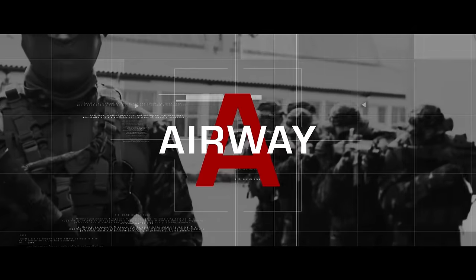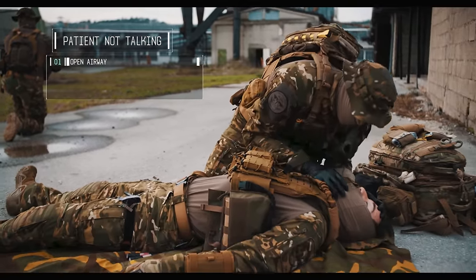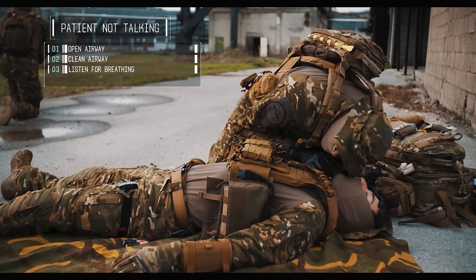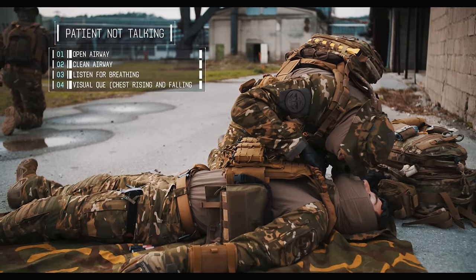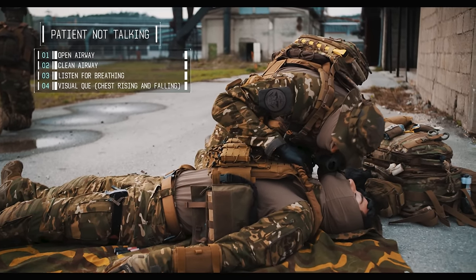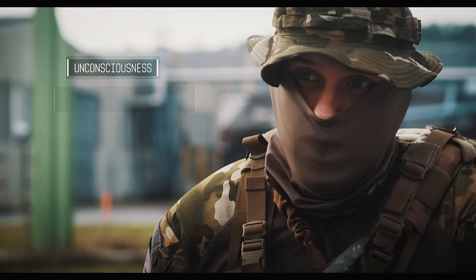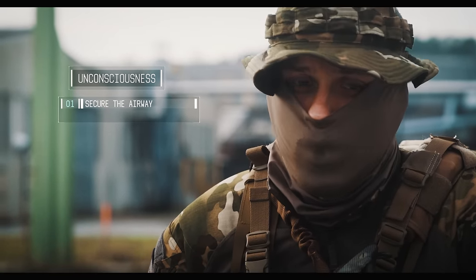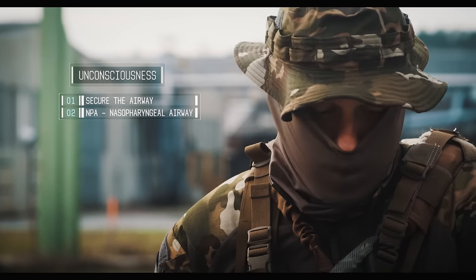Now we're going into A — airway management. If the patient is not talking with us, we need to open his airway, clean it, maybe he has some debris in it. We need to listen for breathing and see the rise and fall of the chest. If he's unconscious, we need to secure the airway. We can do that in multiple ways — we're going to do it with an NPA, nasopharyngeal airway, which is basically a nose tube.